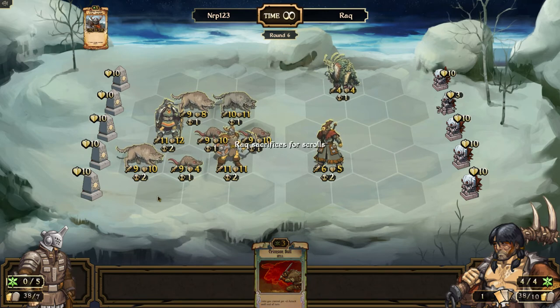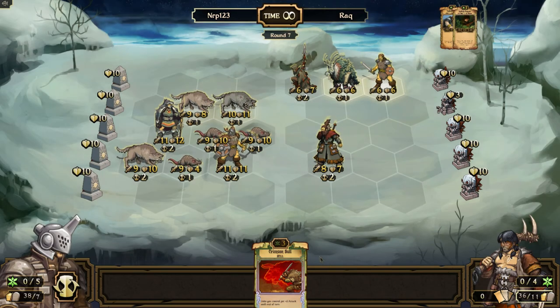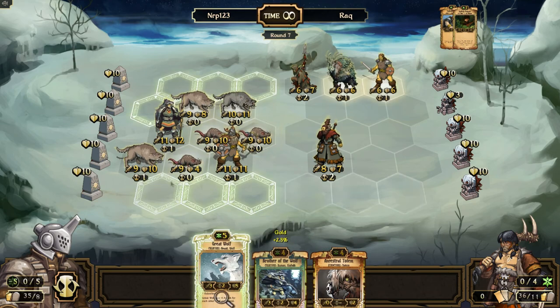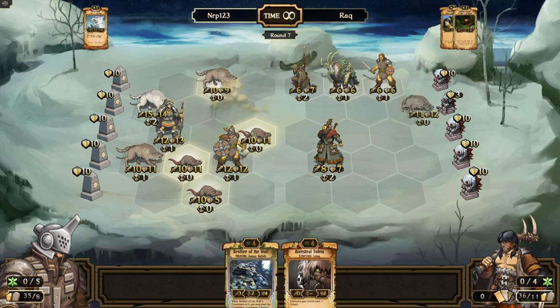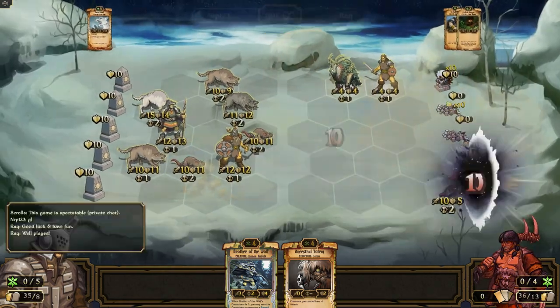I could probably GG next turn. I think that's gonna be GG — I just have to play a unit and it's GG. I could go crimson bull, I could do whatever. Let's play the great wolf — and that's gonna be game. Ten-ten. Wow. So that's the staggering odds trial, it's much easier than the last trial.